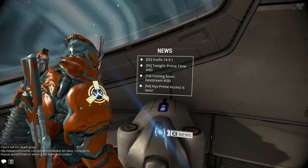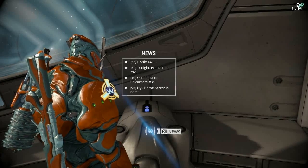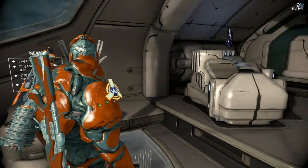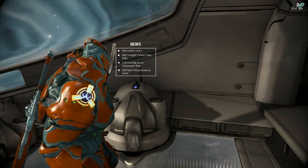We're going to make this one pretty quick — hotfix 14.9.1. The three big things in this: the Grineer caches no longer appear on Earth. That was not meant to be there; it might be added later but it wasn't meant to be there, so they have been removed.